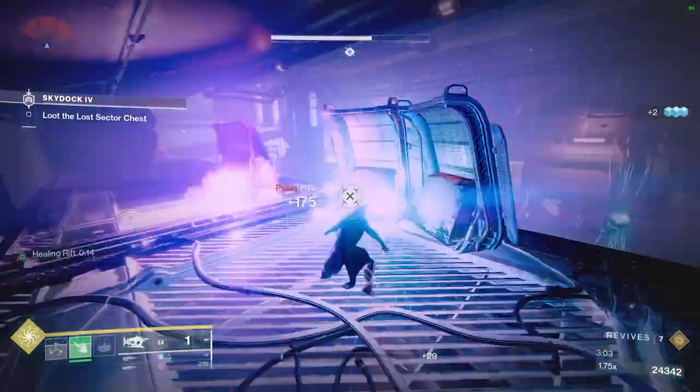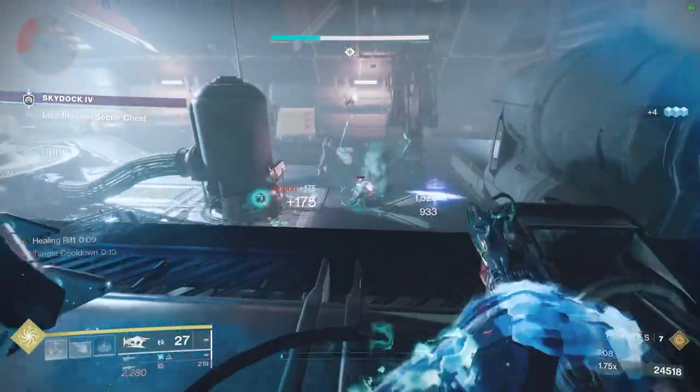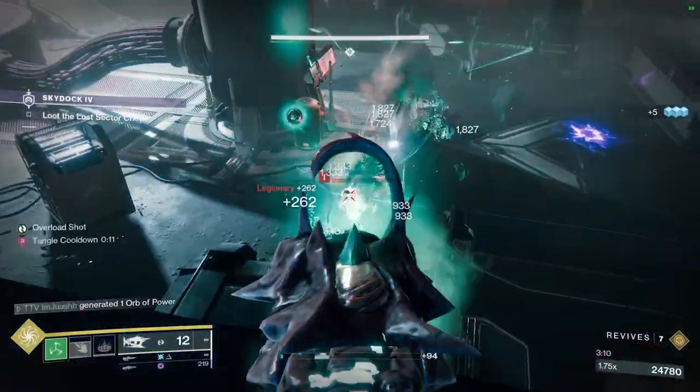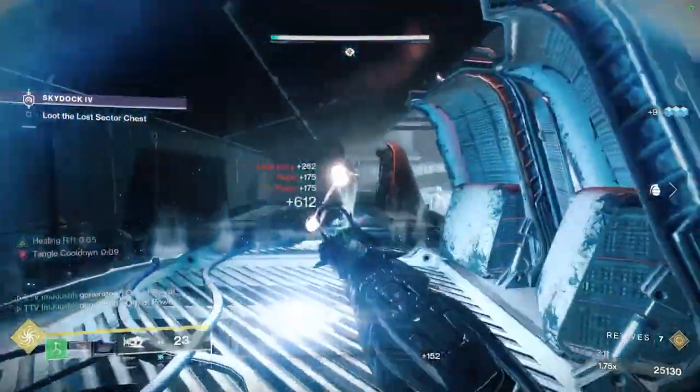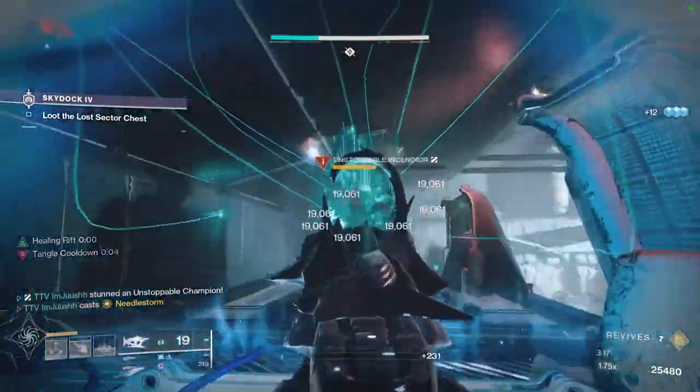In this room you'll have to fight two Unstops: one at the beginning and then one when you get the boss to half health. Try to burst the first one down as fast as possible to get the boss to spawn. It usually makes the ads move to the back of the room, letting you grab your orbs, ammo, and whatever you need.